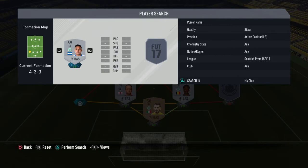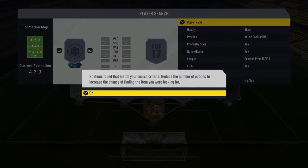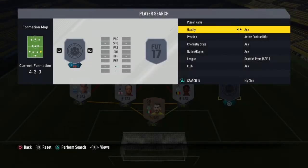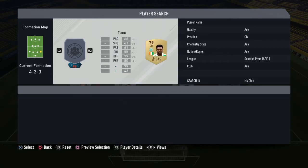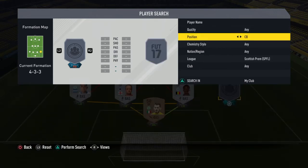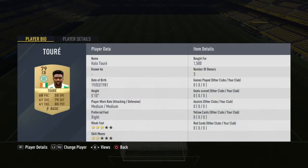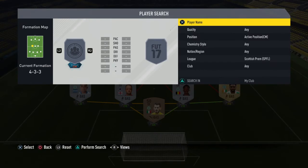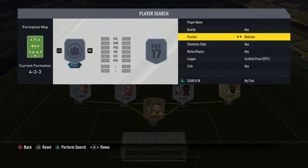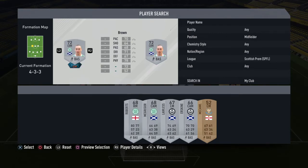Left back is Izaguirre, another silver player from Celtic. And then last but not least, there's another Rangers player as center back - that one cost me around 1,500 coins, quite expensive. Now moving on to the midfields.